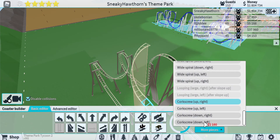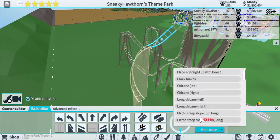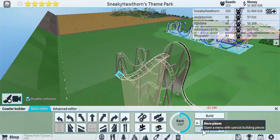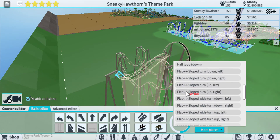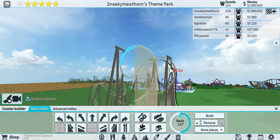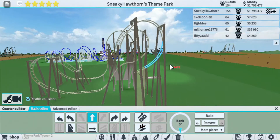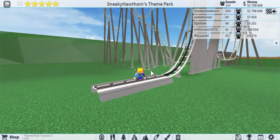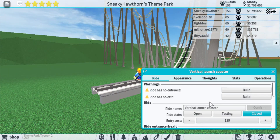I go down left, and you just do the exact same process as before but just left instead of right. There you have it — that's how you build a Cobra roll in Theme Park Tycoon 2.